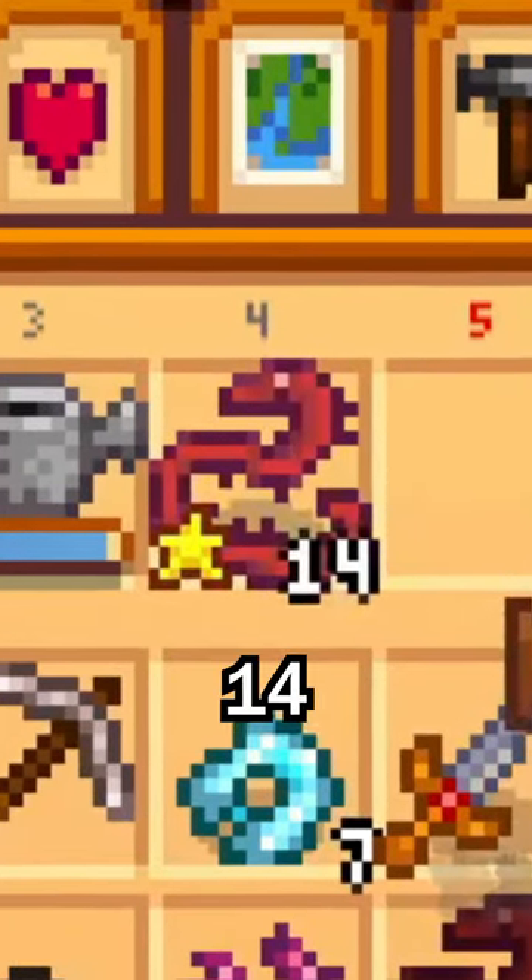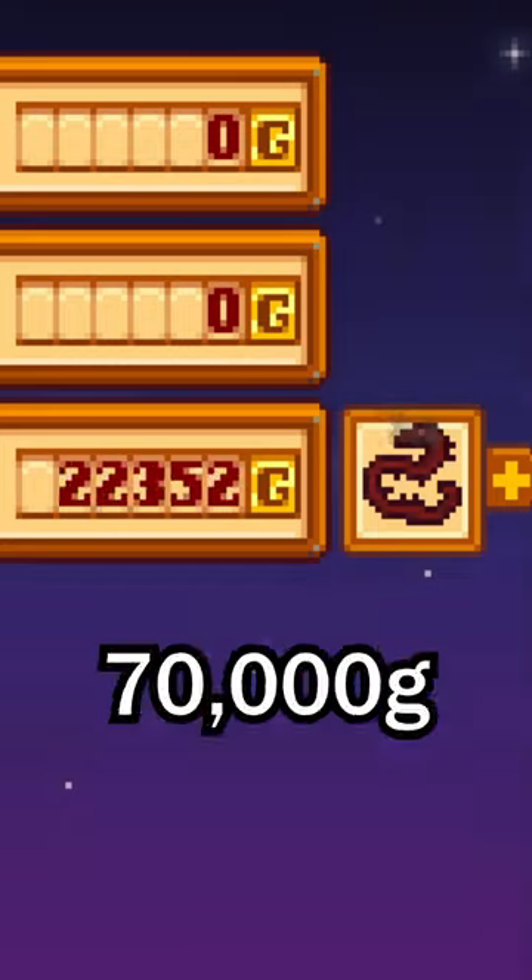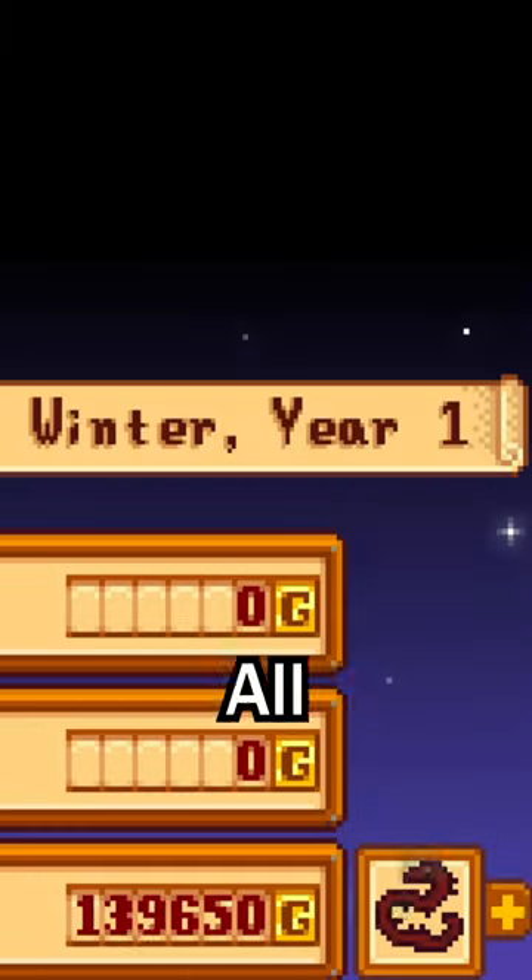Using this, I was able to get about 14 eels per day, and when cooked in the new fish smoker, gained about 70,000g in a day — all in winter year one.